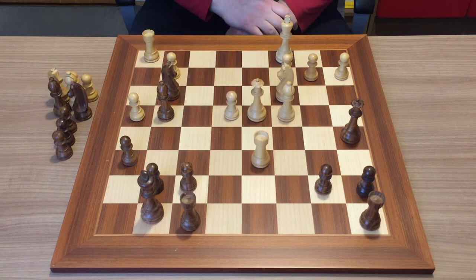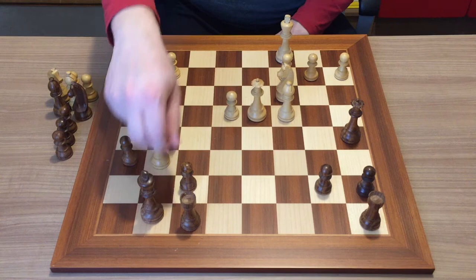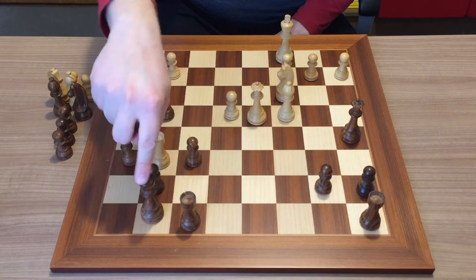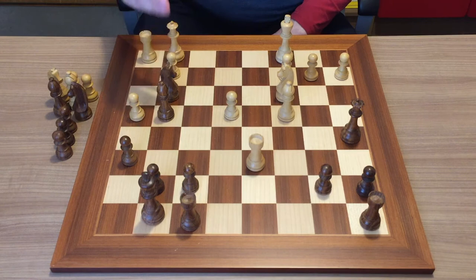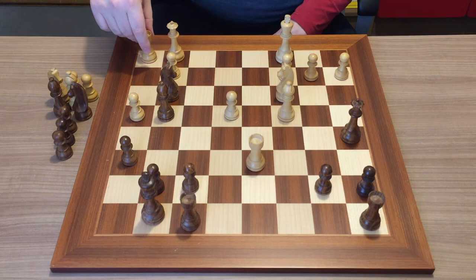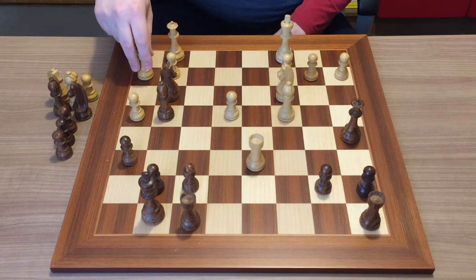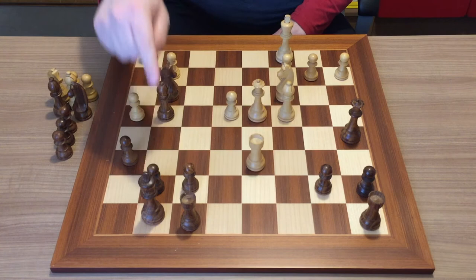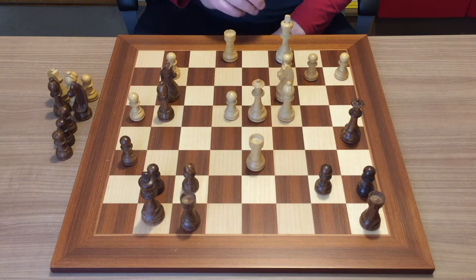The solution is queen to d4. Now if black takes the rook, it loses to rook to g6, threatening an indefensible checkmate on g7, because that point is pinned and cannot be moved. The practical advice here is: when a piece is attacked and the only defense is an ugly, inactive square, look for another way to save it. Here it threatens mate in two, so black cannot capture and must deal with the threat. After he deals with it, you move your rook away, ending up a pawn up with a better, more active position.